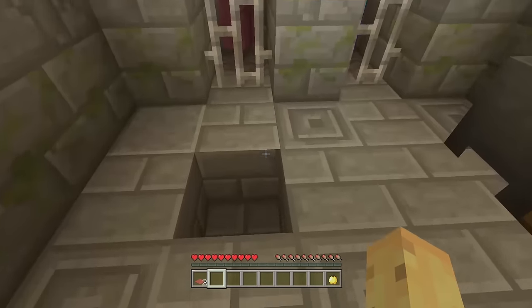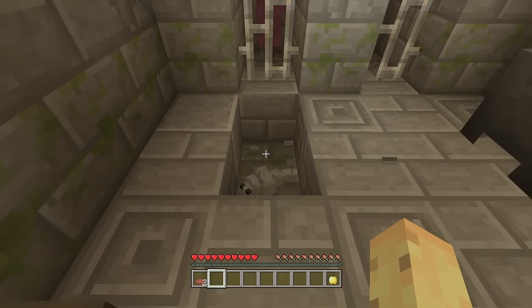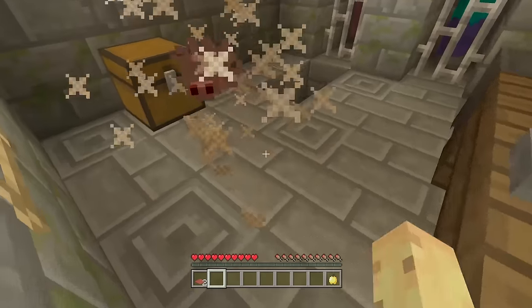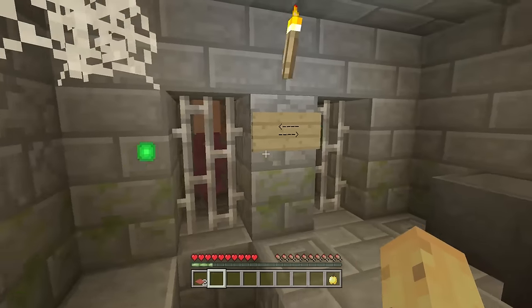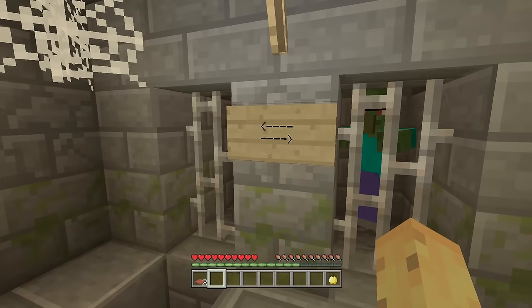Silverfish will sometimes spawn in the place. There's another monster egg just over here — another silverfish spawned. If you punch him it'll call more silverfish to the area. So if you've ever wanted to get silverfish more often — the answer is probably no — but if you do, you can now find them in igloos.